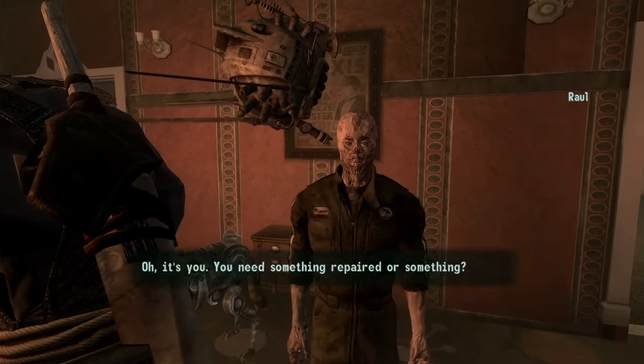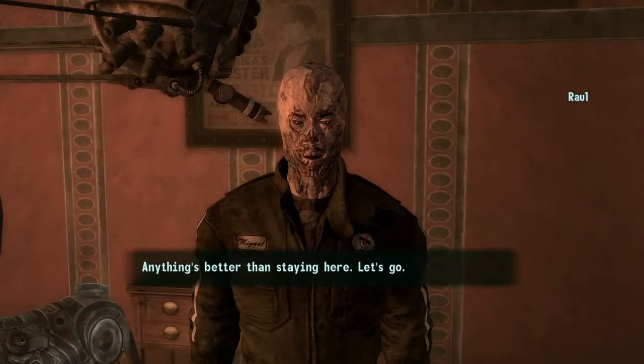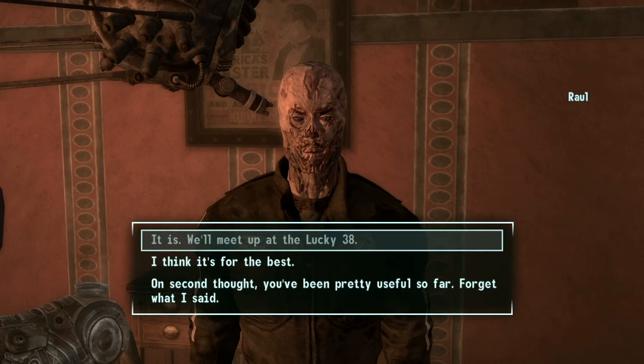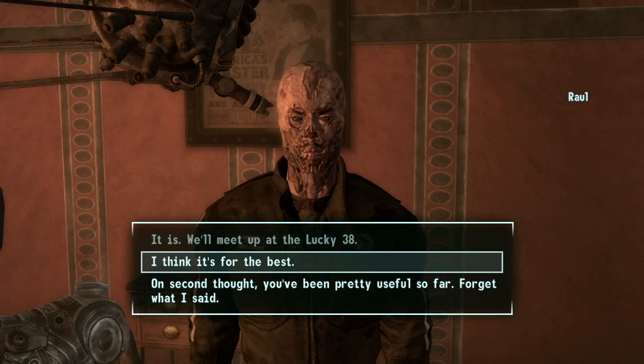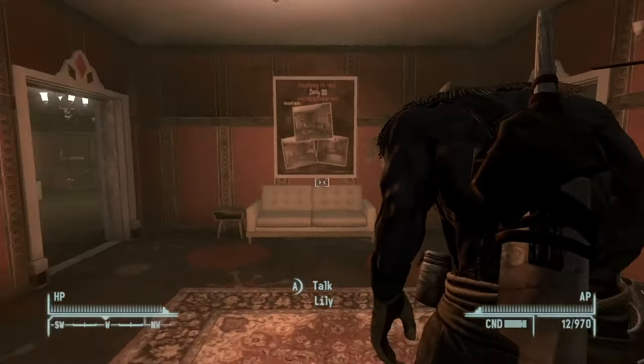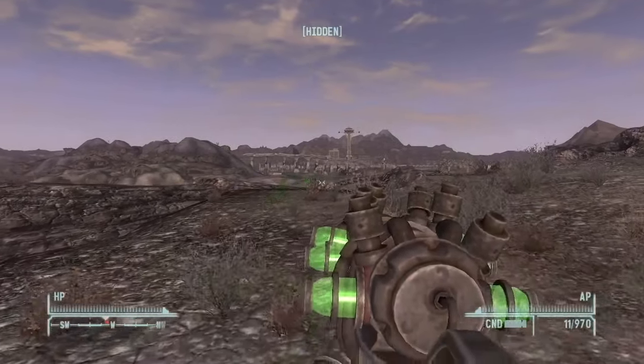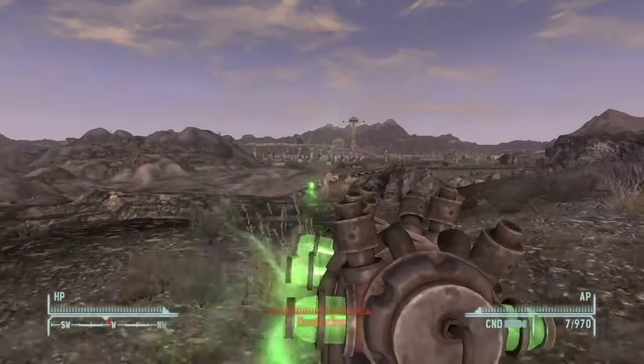Hello everyone, the Army of Otters here, and welcome back to the Unexplored Mojave. Today we're going to be looking at Raul's Shack. One thing I recommend doing before visiting is to get Raul as a companion and then dismiss him. When you dismiss a companion, you can tell him to go to the Lucky 38, or just say goodbye and they'll go back to their original location. But since we rescued Raul, he will go to a different location, which he will mark on your map called Raul's Shack.